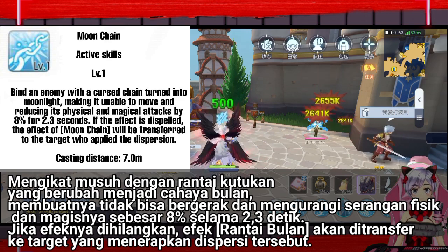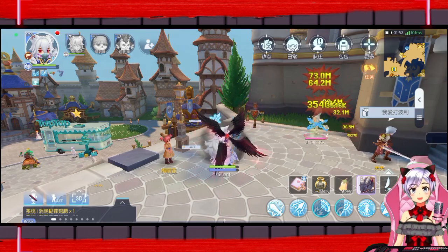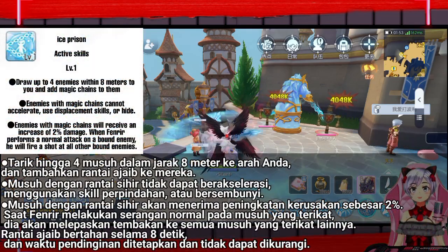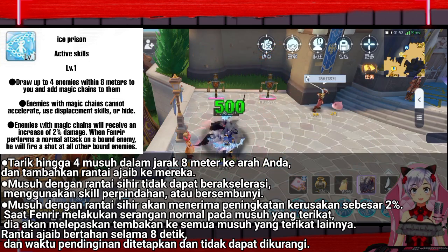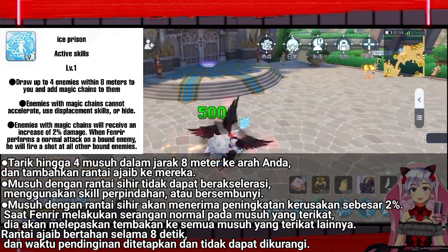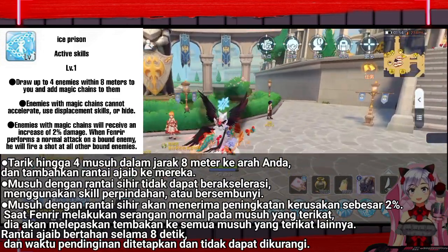If the effect is dispelled, the effect of Moonchain will be transferred to the target who applied the dispersion. Draw up to 4 enemies within 8 meters to you, and add magic chains to them. Enemies with magic chains cannot accelerate, use displacement skills, or hide, and will receive an increase of 2% damage. When Fenrir performs a normal attack on a bound enemy, he will fire a shot at all other bound enemies. The magic chain lasts for 8 seconds, and the cooling time is fixed and cannot be reduced.